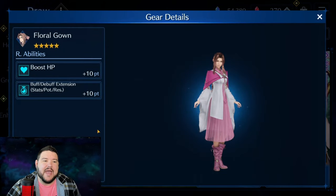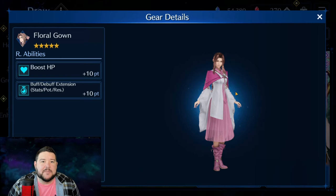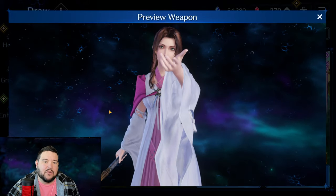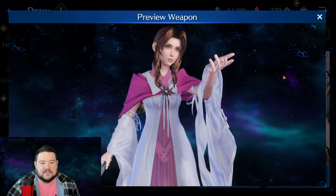First I'll look at the Floral Gown. It's much harder for me to make a decision on this one, but the buff/debuff extension I think is really nice — at 10 points you're looking at 40%, and that's a pretty big deal, especially because Aerith has a couple of big ways to buff and a couple of big ways to debuff, so that could be super helpful. I don't think it's a must-have, but that's where I'm a little torn on whether I want to go for it or not. As far as the looks go, I think it looks fine — I don't particularly care for it, I wouldn't even put it in the top two, but it looks fine.